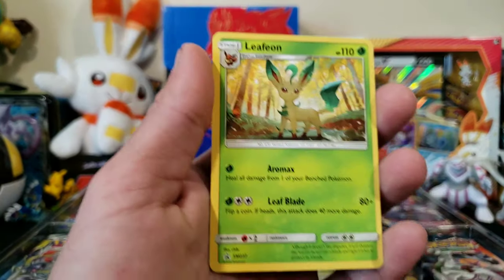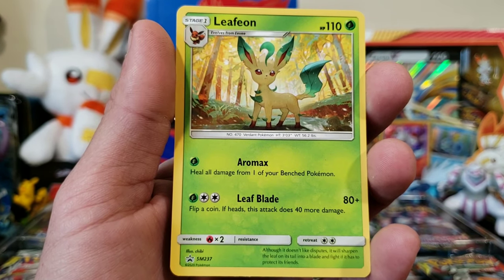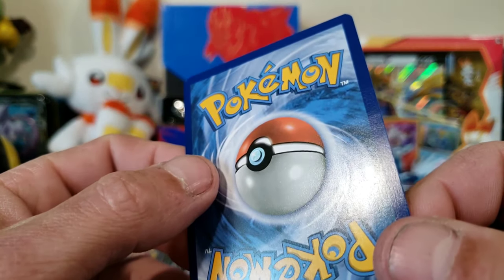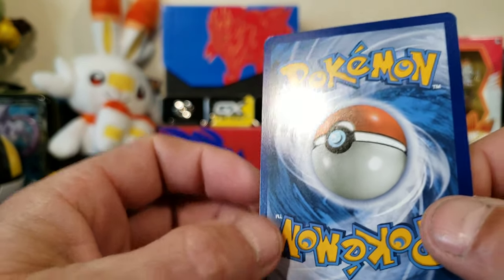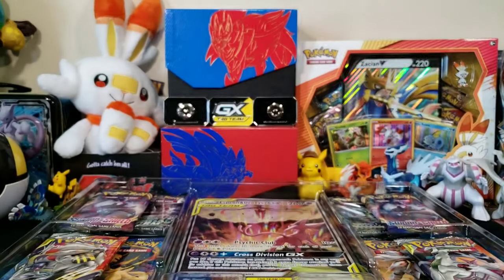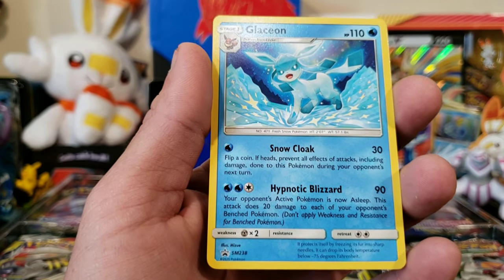First off, we will start with the non-holo promos that were in the back. You get this nice looking Leafeon - that is SM237, very nice. As you look on the back, you will see there is really no damage from me getting them out the way I just showed you. And here is the non-holo Glaceon, this is SM238 - I did not get any damage on it as well.